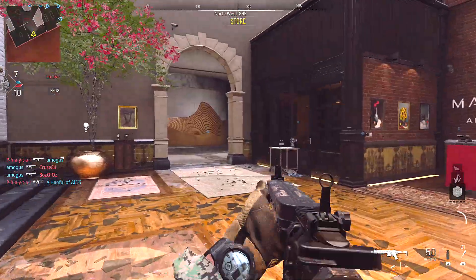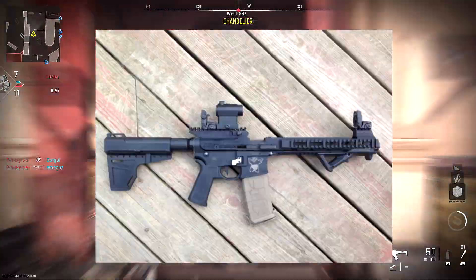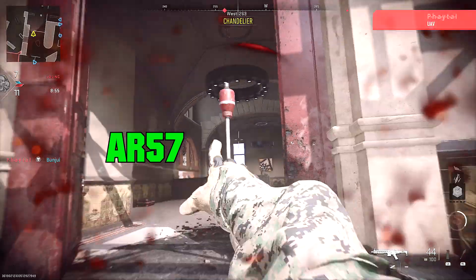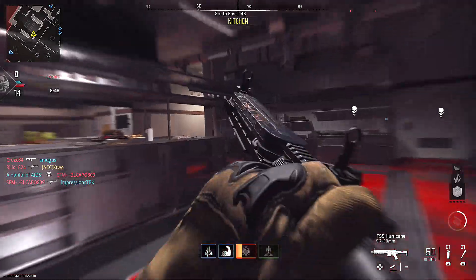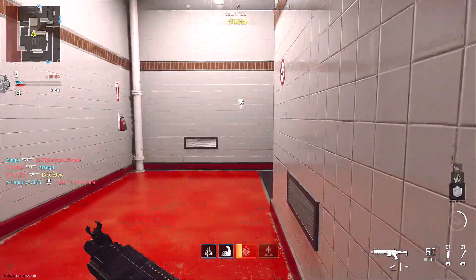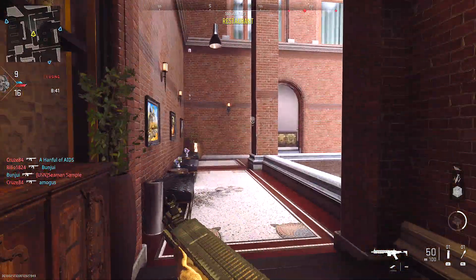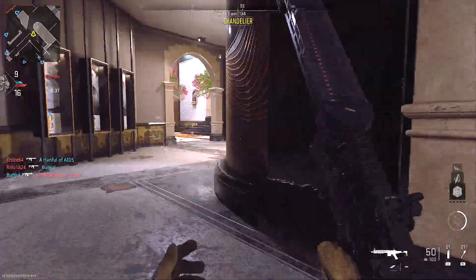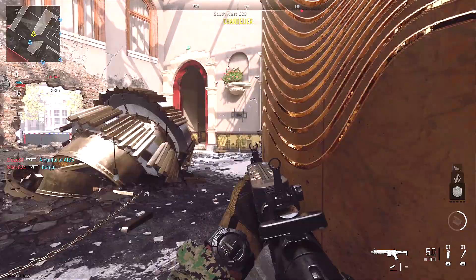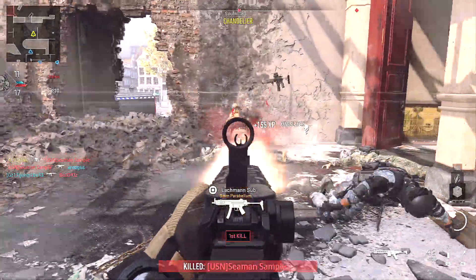Some of you might be questioning if this is a real gun or not — this actually is a real gun. Some weirdo decided they're gonna try and turn the M4 into a P90. It is chambered in the same round that the P90 uses, which is 5.7. Speaking of 5.7, I hope the actual gun named after the round — the Five-seveN, which is a pistol — I hope they add that. The last IW game it was in was Modern Warfare 3.